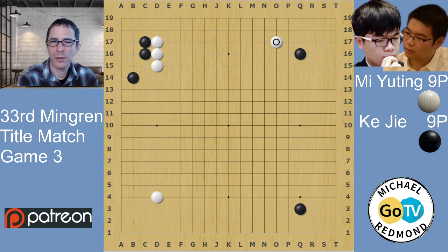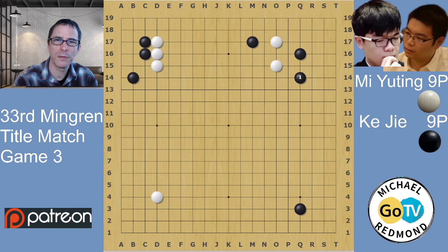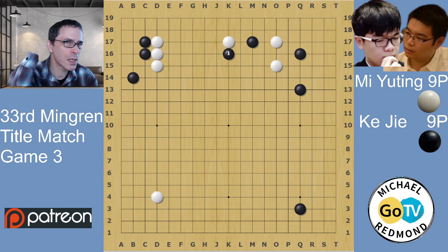Muting played an approach move, which also looks like a reasonable move. Black played a two-space jump - this is the move I see played a lot in this joseki. In old times we used to play a knight's move or sometimes a one-space jump, which was the more popular choice a few decades ago. This move is more like the AI opening; it does leave a weakness at R17 and a slightly weaker connection for black, but it's a more efficient and modern style.